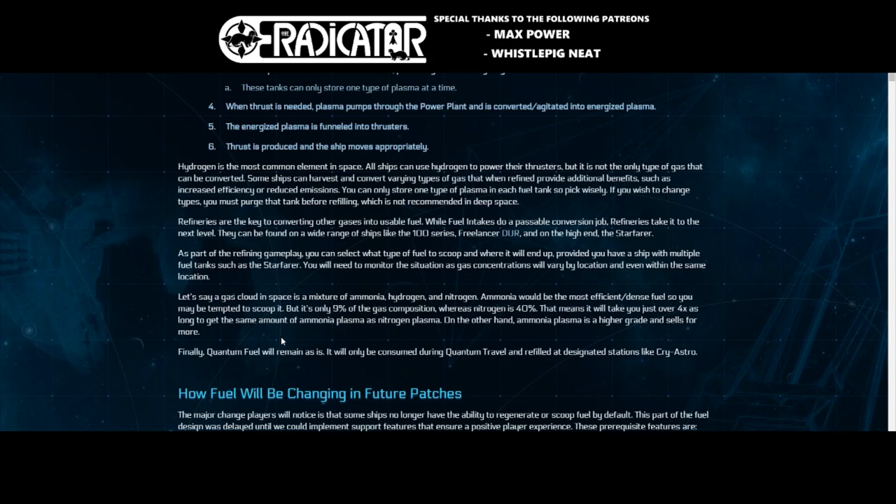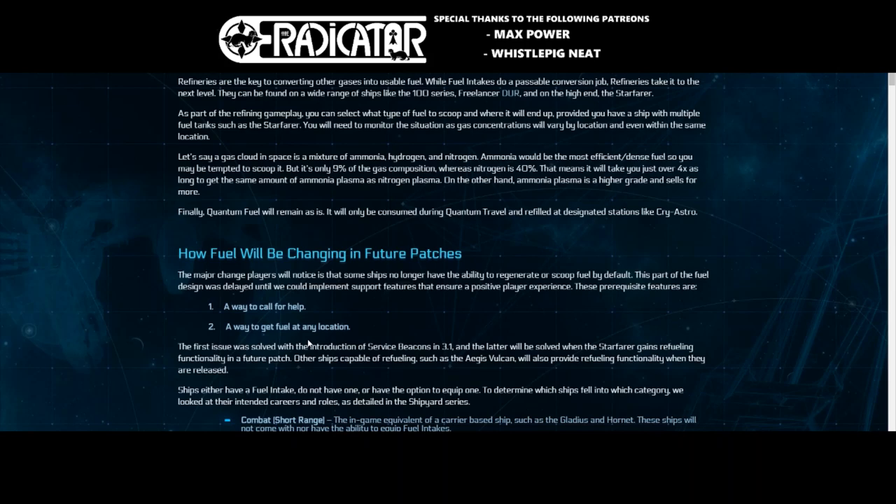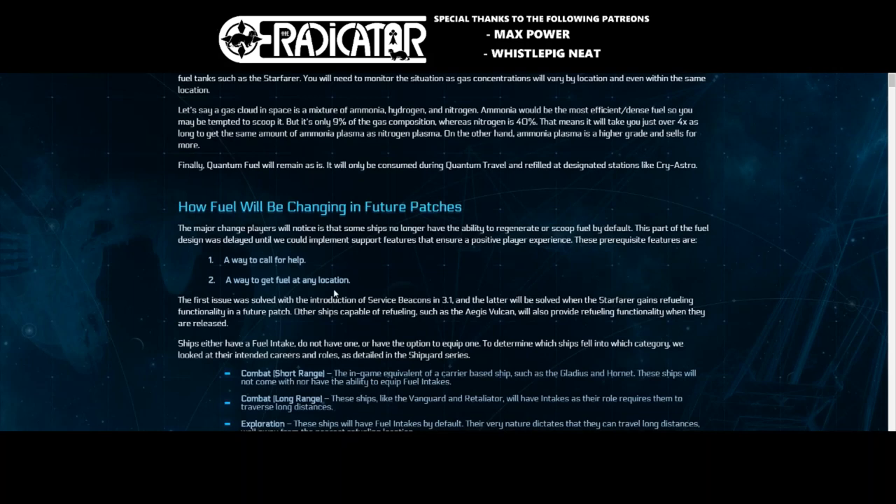Here's the most interesting paragraph: let's say a gas cloud in space is a mixture of ammonia, hydrogen, and nitrogen. Ammonia would be the most efficient, densest fuel, so you may be tempted to scoop it — but it's only 9% of the gas composition, whereas nitrogen is 40%. That means it takes just over four times as long to get the same amount of ammonia plasma as nitrogen plasma. On the other hand, ammonia plasma is higher grade and sells for more. This is similar to mining, where a rock might contain a small percentage of high-value Agricium alongside lots of low-value quartz.